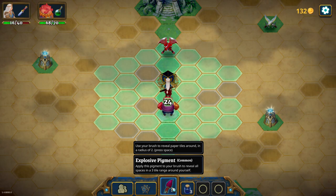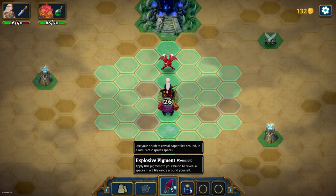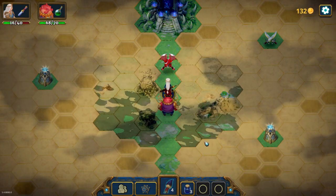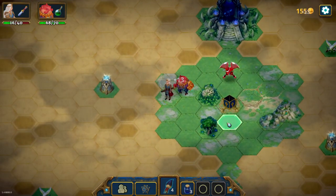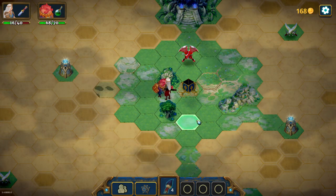I have three precision inks, so I could reveal everything here, then precision one, precision two, open this, and precision three and open this, and pretty much hope for the best. Maybe we're here. Let's do it over here and just hope for the best. Maybe even here. I'm trying to be as far away from these two because they are gonna reveal more things themselves. We find some gold, more gold, more gold. I have to remember to use 'reveal one space anywhere on the map' for this one, this one, and this one.